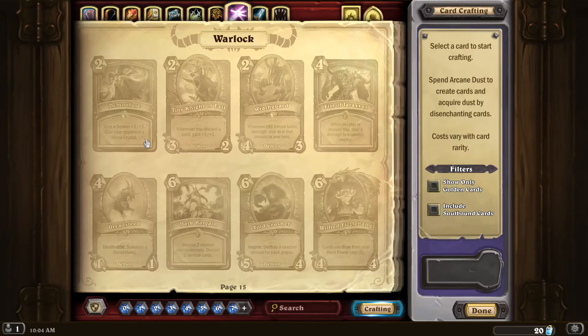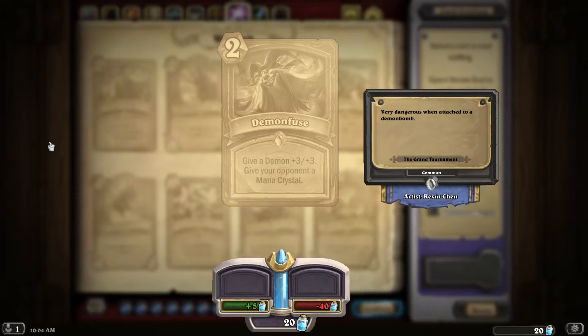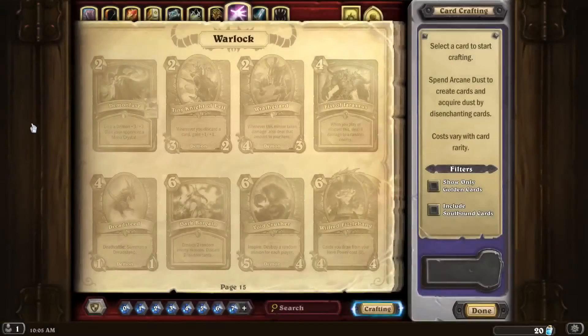Warlocks were an interesting one. They have some really good support, but in my opinion Demon Fuse is just lackluster. Two mana to give a Demon +3/+3 — yes, you give him one more on each stat compared to Power Overwhelming and he doesn't die, but you give your opponent a Manacrystal. You have to be really smart when you play Demon Fire, and I just don't see Demon Fuse seeing any play. There are better support cards in Warlock, and the demons are basically fine on their own. You play Voidwalker turn one, then Demon Fuse it — in which case you're already giving your opponent an edge. Giving your opponent a Manacrystal isn't really worth its effect.